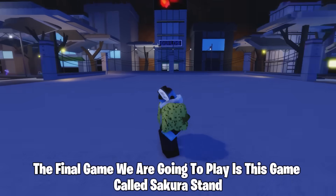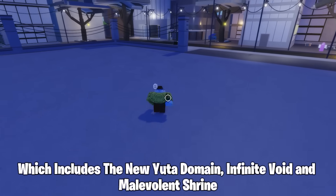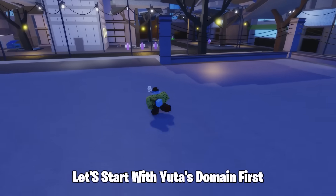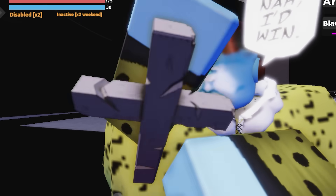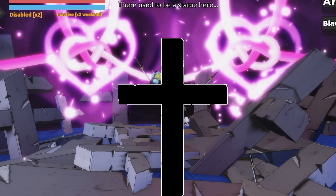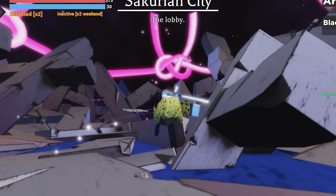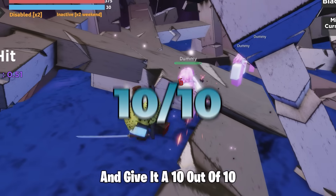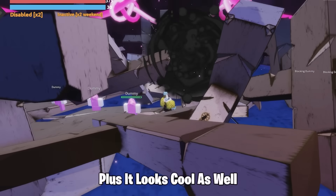The final game we are going to play is called Sakura Stand. This game has three domains, which includes the new Yute Domain, Infinite Void, and Malevolent Shrine. Let's start with Yute's domain first. I'm going to give it a 10 out of 10 since this is currently the only Yute Domain in Roblox, plus it looks cool as well.